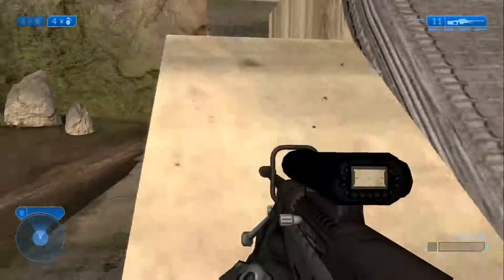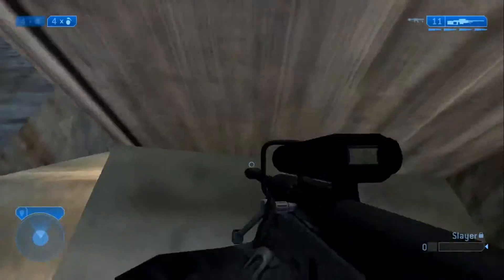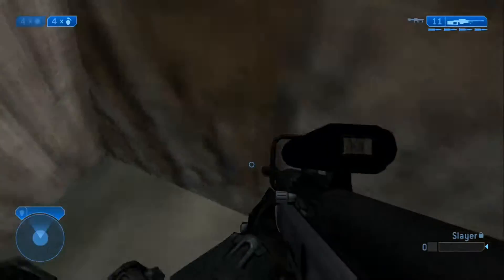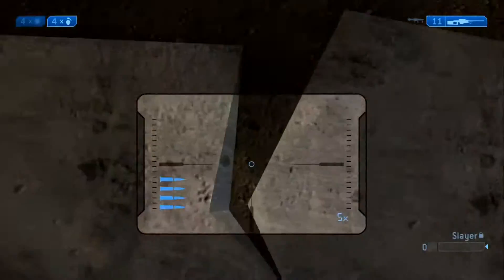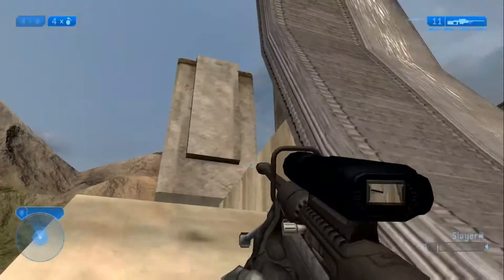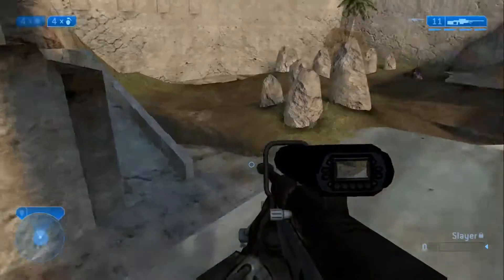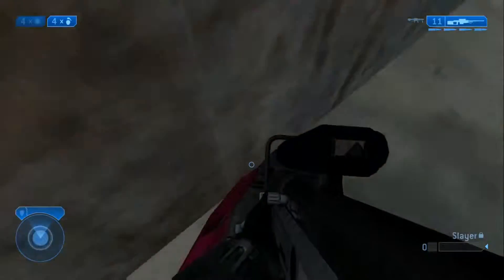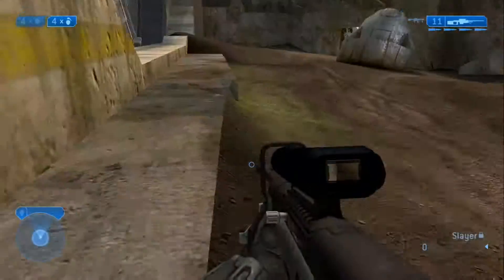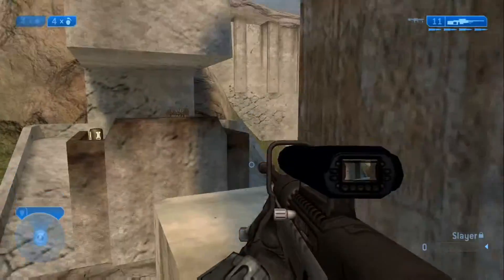Super bouncing was very popular on Zanzibar, of course. It's not as easy now because of the 60 frames. One jump was right here - you'd crouch into this and then jump right here where that track is and you'd be able to super bounce. But with 60 frames you'd have to be a lot higher in order to super bounce because it won't let you do it no matter what. You'd have to go back to Halo 2 on the Xbox 360 or original Xbox if you want to super bounce.